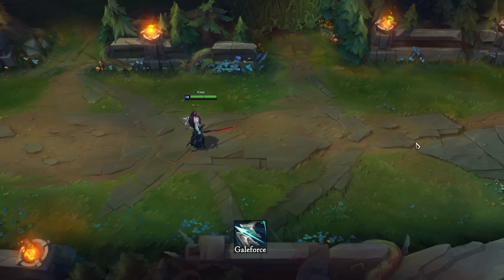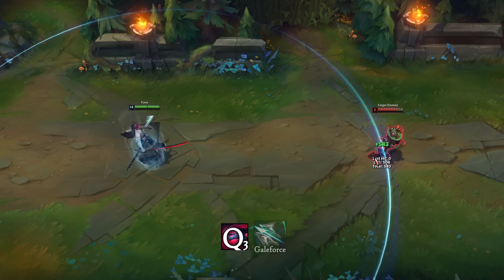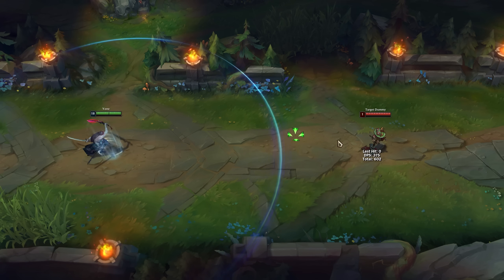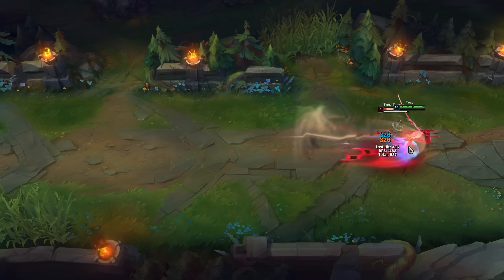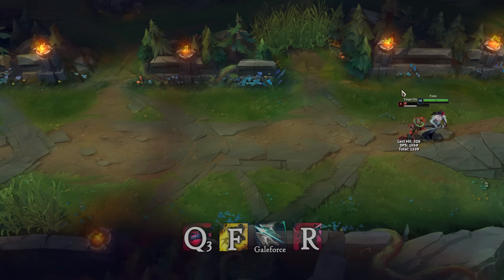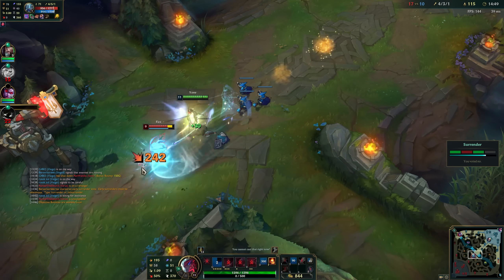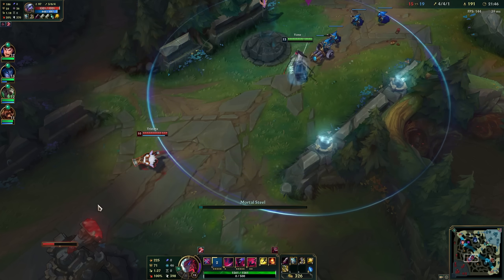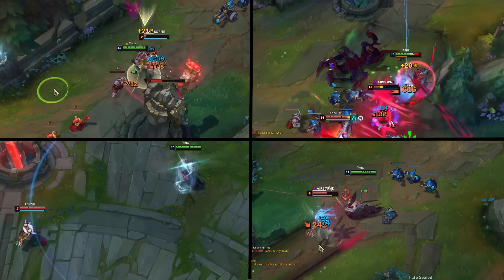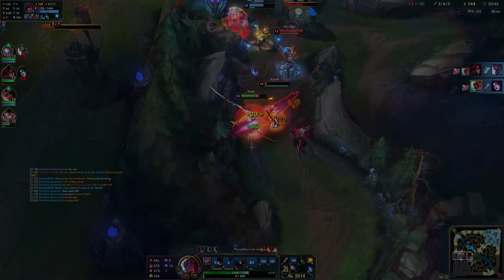Gale Force is an item in League that allows you to dash to a targeted location. By using it after Q cast time, you can cancel Q's animation and cast other abilities faster. So the full combo would be the first combo with Gale Force in the middle. I was able to do it a couple of times in my first few games, but I couldn't get it perfect — I wanted it as clean as possible, so I kept trying. And after 10 games, I did this.